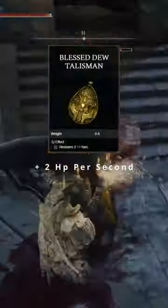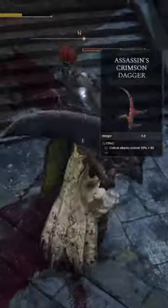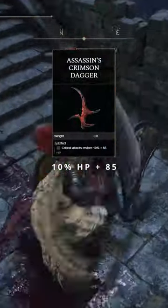You're going to use the Blessed Dew Talisman, which is going to restore 2 HP per second. And if you do happen to get criticals, your fourth Talisman is going to be the Assassin's Crimson Dagger, which is going to cause your critical attacks to restore 10% of your health plus a flat 85 HP.